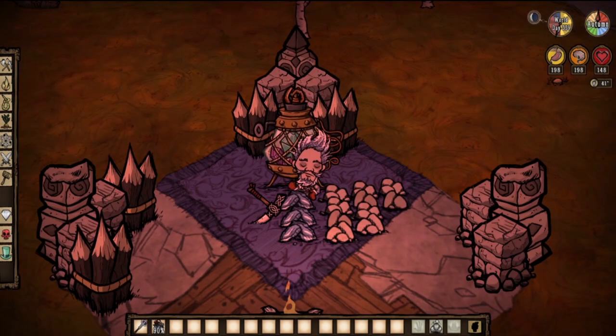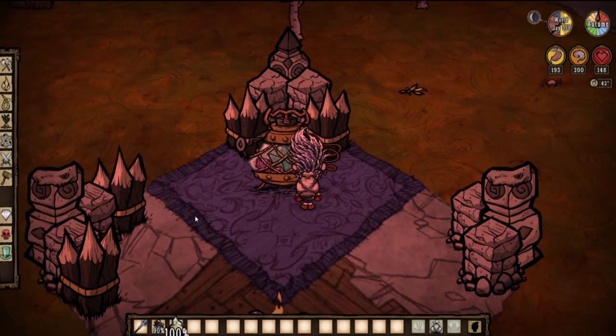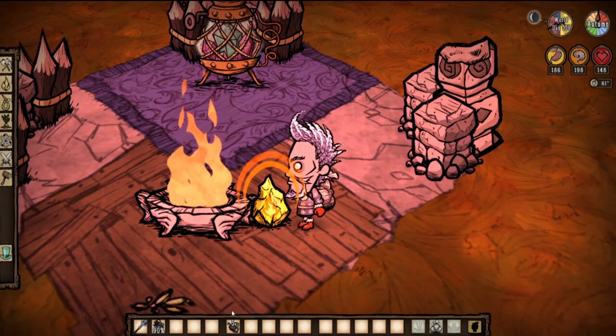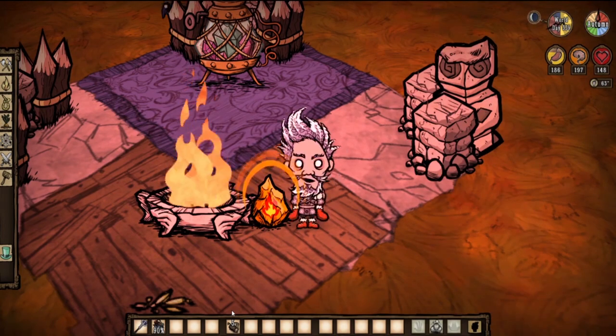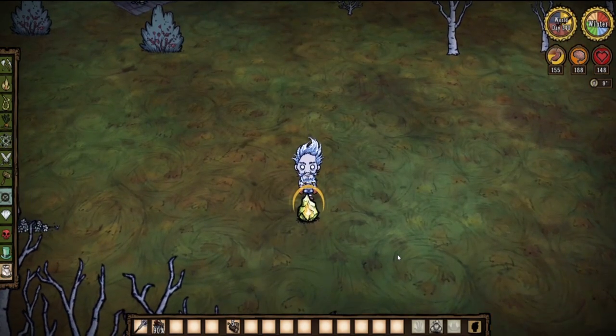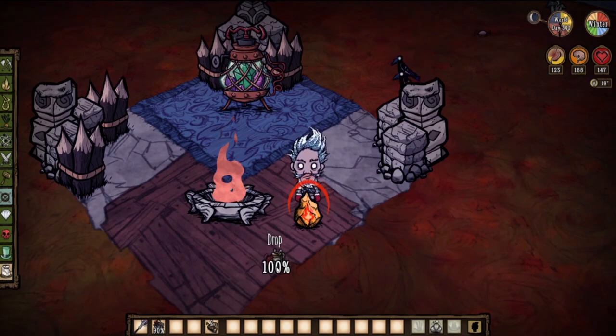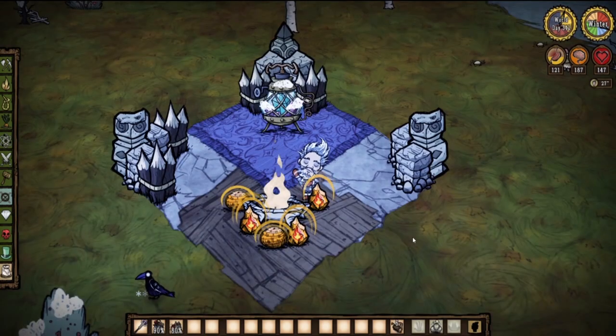A thermal stone — or better, a couple of them — is going to be indispensable. You can craft it with a pickaxe, three flint, and ten pieces of rocks. The thermal stone will absorb warmth from a heat source and then keep you warm for a good amount of time. It will lose heat continuously until all of its heat has escaped.